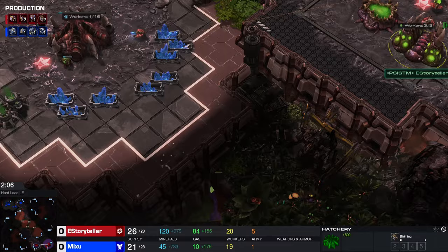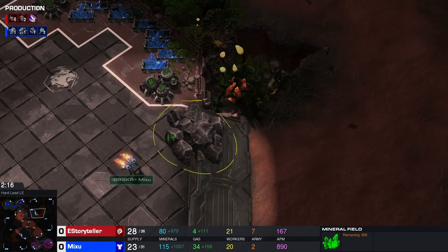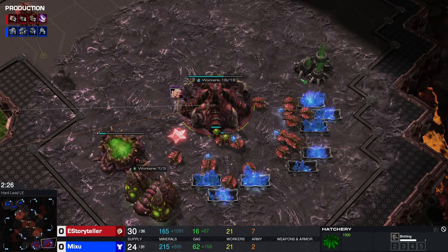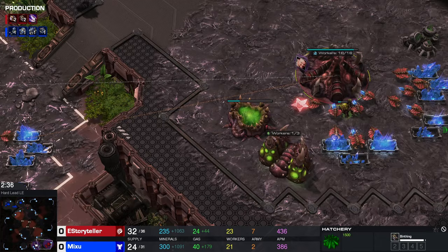For example, if he goes to scout the roach warren somewhere in the background of your base — that doesn't really happen that often because by the time the reaper is gonna be trying to do the scouting, you already have ling speed and it's gonna be kind of difficult to do. The most important part about this build order is that it's not pre-planned, so you can't really plan to execute it — it's just more like a reaction type of thing.